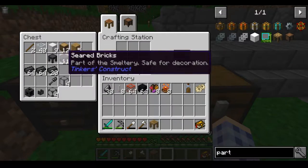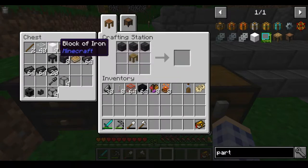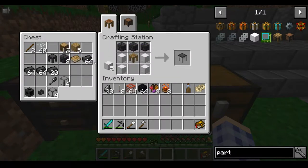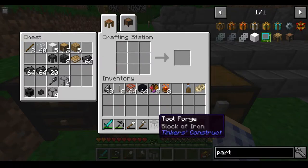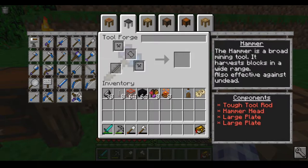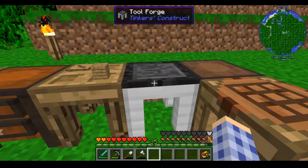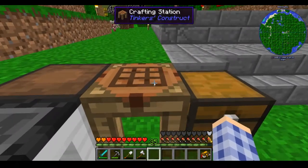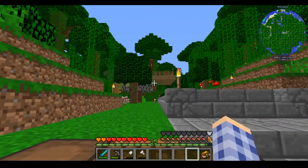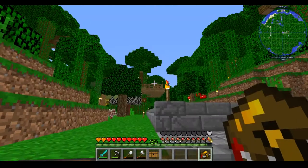I need three of those seared bricks, the tool station itself, and four blocks of iron. Now I'm gonna put it right back down there, and you see now I have options to make the bigger tools — like my favorite, the hammer, and my other favorite, the excavator. Actually I just get really excited about all the big tools because they're pretty awesome. Let me claim my reward from that — another loot chest, good times!